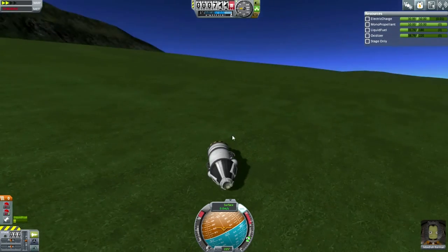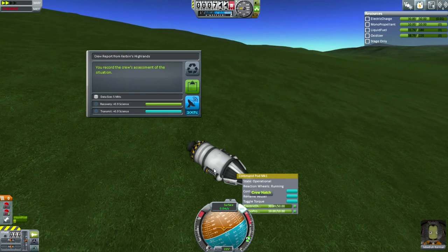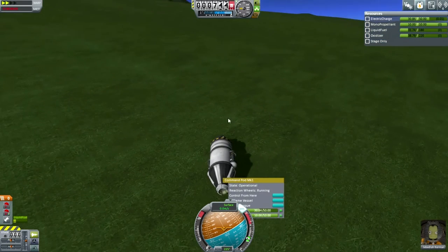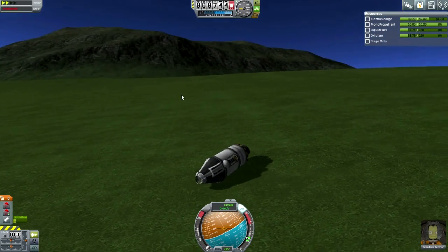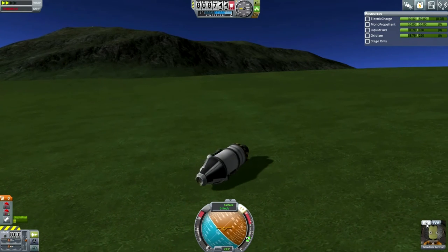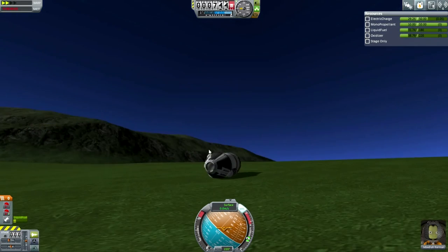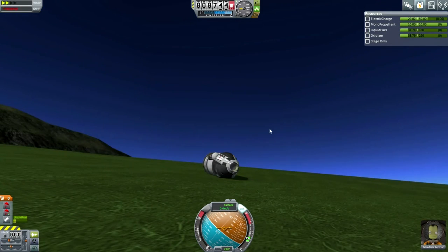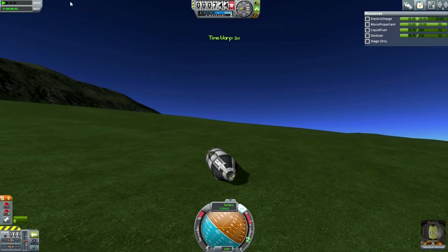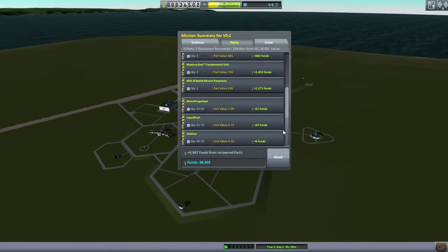We've done both goo experiments. We can do a crew report here — Highlands. We can't roll the craft very well, so I'm not going to try to get Jeb out since his hatch is on the bottom. Let's recover vessel. We got a trivial amount of science, but I think I'll hold off on trying that visual survey again. Instead, I'm going to try to get to orbit.